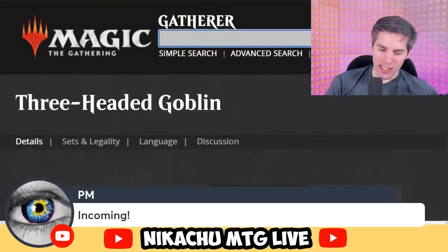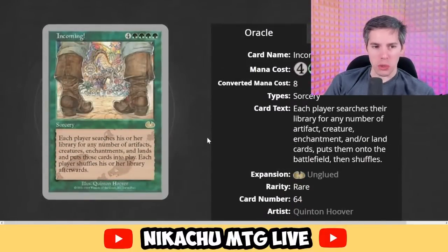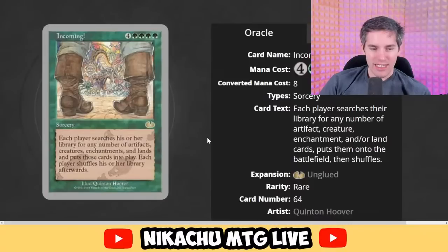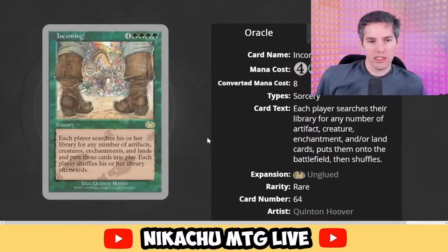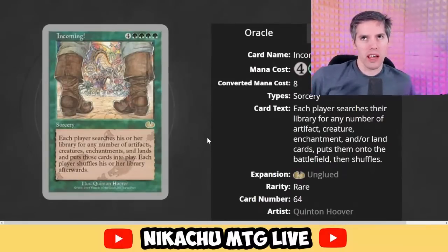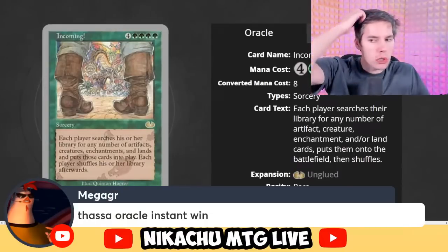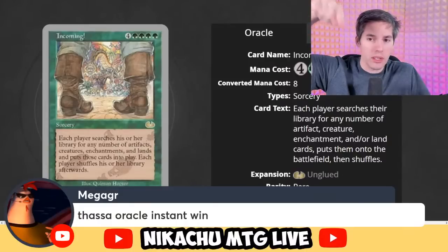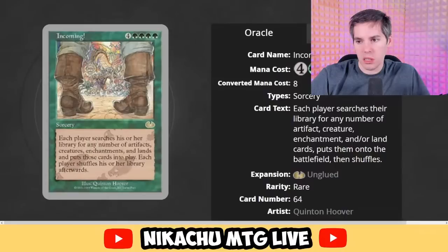Incoming! Green, green, green, green, four generic sorcery. Each player searches their library for any number of artifacts, creatures, enchantments, and lands and puts those cards into play — then each player shuffles their library. It's like super Hypergenesis! Cast this in a Commander game and basically everyone could put everything onto the battlefield. The person with Thassa's Oracle and some way of exiling their library at instant speed wins — but your triggers go on the stack first and opponents' triggers resolve first, so if everyone goes for Thassa's Oracle, you casting Incoming means you lose.